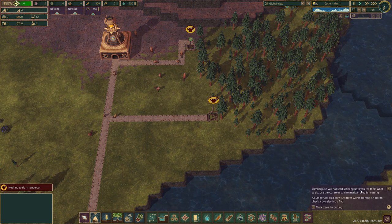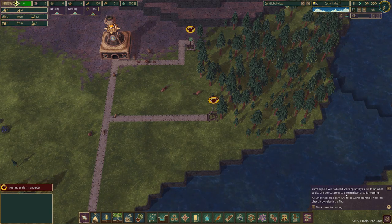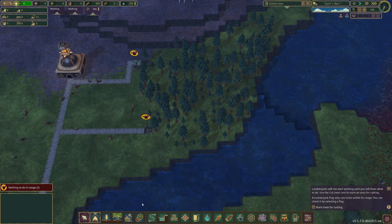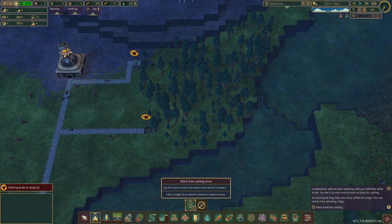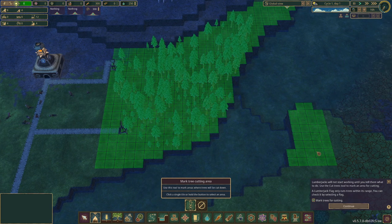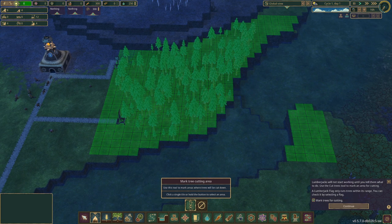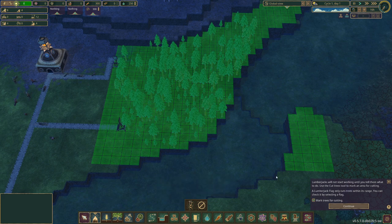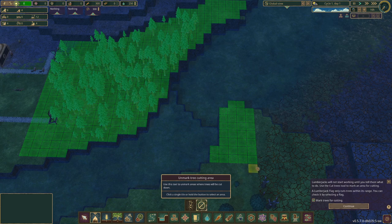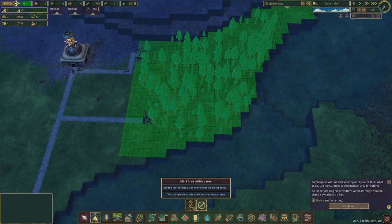Lumberjacks will not start working until I tell them what to do. I need to use the cut tree tool to mark an area for cutting. I mark an area but then decide to unmark it because it looks ugly. I can undo the marking — perfect.